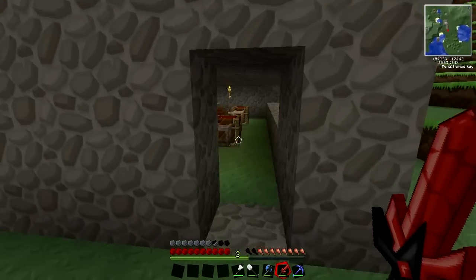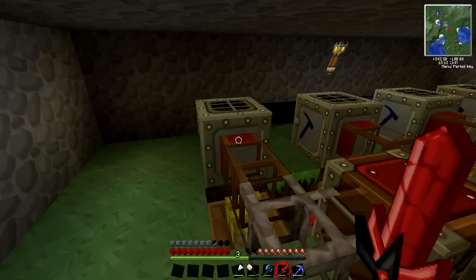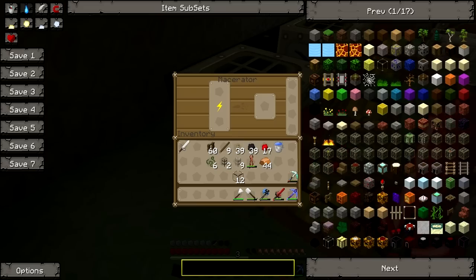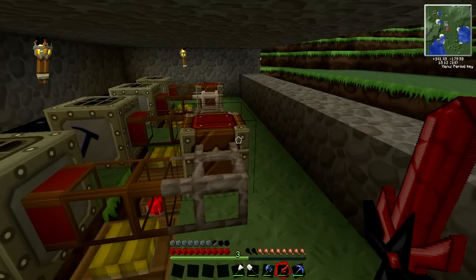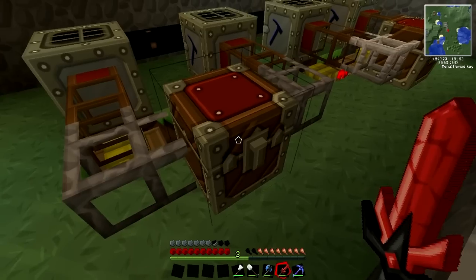It's been a while since I've been on. If we come over here, we have some macerators, which pretty much, you put something in there and it'll grind it up into dust. So if you have an ore, it'll turn it into two iron dust, which can then be a bar each. You pretty much double your recovery in terms of metals.